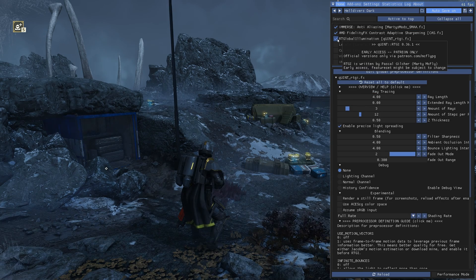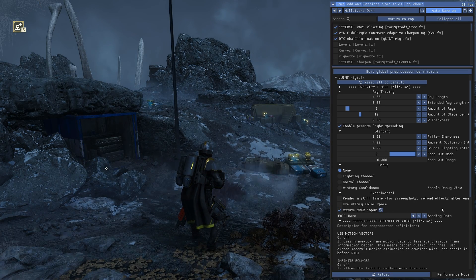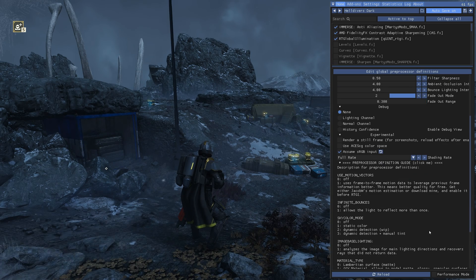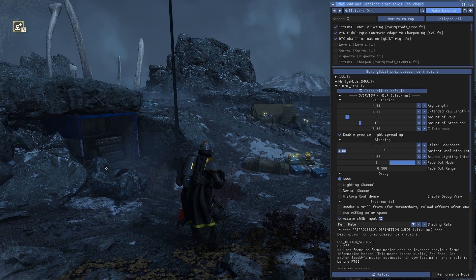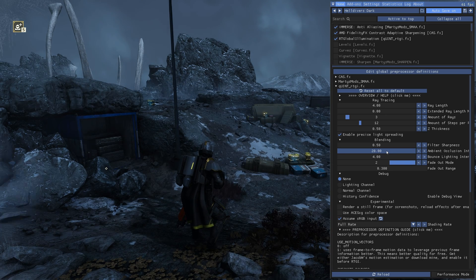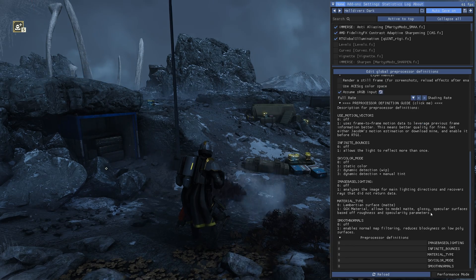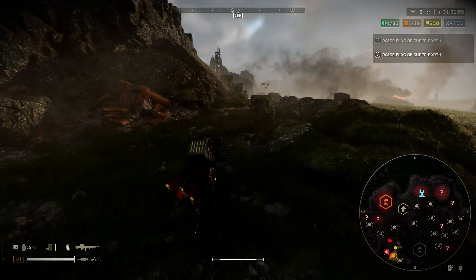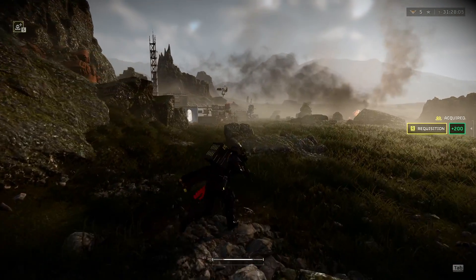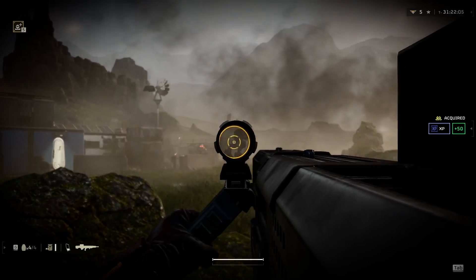So let's enable ray tracing. Check the box for RT Global Illumination to turn it on, and let's tweak a few settings. First, check the box for Assume sRGB input — this will fix the weird glow that appears on the edges of occluded objects and instead make them darker as they should be. Next, let's change the ambient occlusion intensity from the default of 4 to 20. This will make the darkening effect stronger and more widespread, looking much better between big boulders or in heavy tree cover.